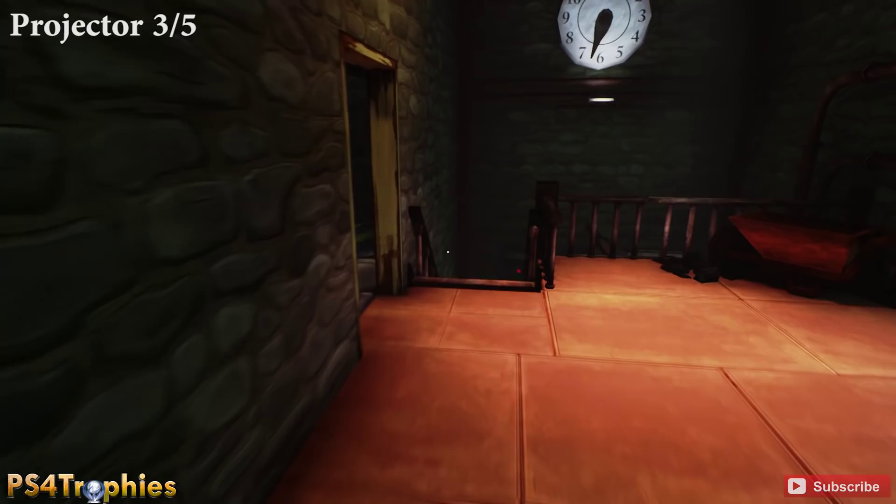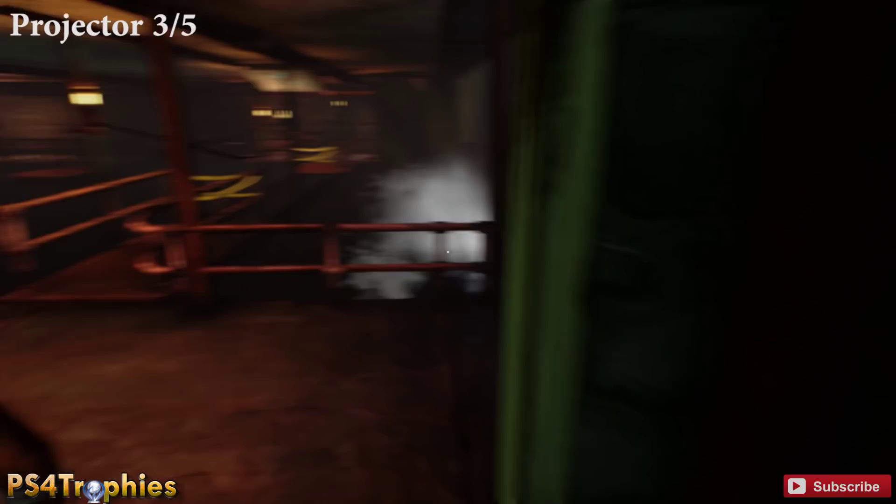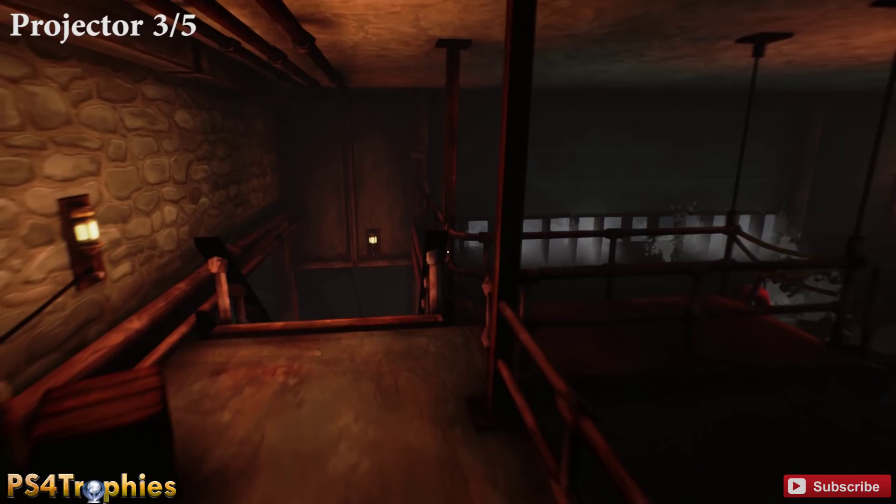We're going to go down to the third projector area. There's a ribbon over there in the corner. There's also a plaque right there on that bridge — we can't interact with that yet because we need the lantern, but we'll get that in a little bit.